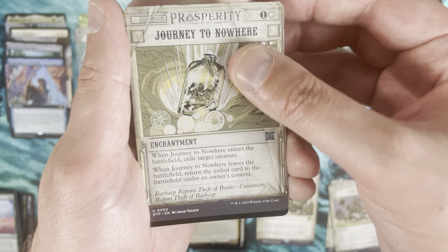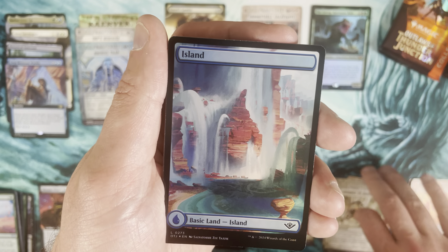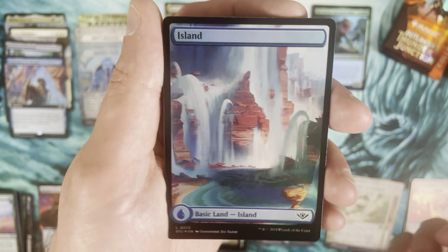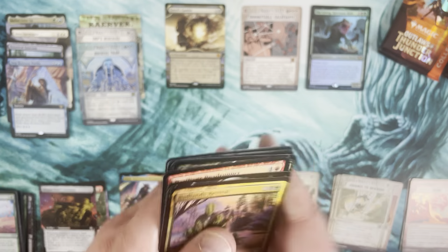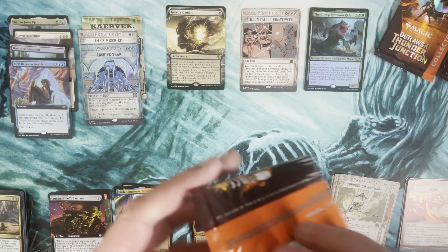Journey into Nowhere, and then our foil Island. A lot of people really like these. We get full art foil lands in every set now, and I can see why — they look clean. Uncommons and commons after that. Not bad — I like that Archive Trap a lot.